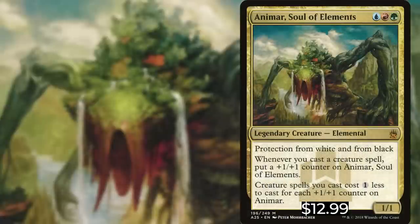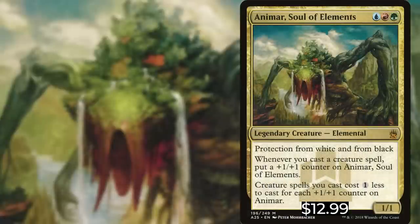Animar, Soul of the Elements is a blue, red, and green legendary creature that has protection from white and black. Whenever you cast a creature spell, put a +1/+1 counter on Animar. Creature spells you cast cost one less to cast for each +1/+1 counter on Animar. Animar's built-in protection from white and black is important — a lot of the single targeted removal spells in Commander come from those colors. We're going to build Animar based on his +1/+1 counter strategy, playing creature spells to grow him larger, with each subsequent creature spell costing one less per counter.